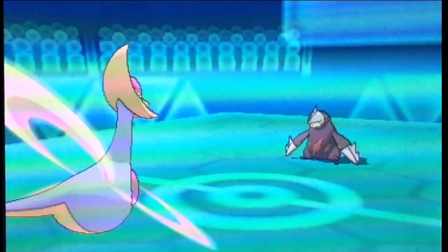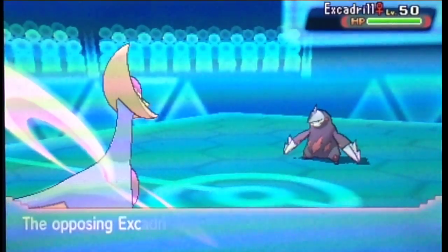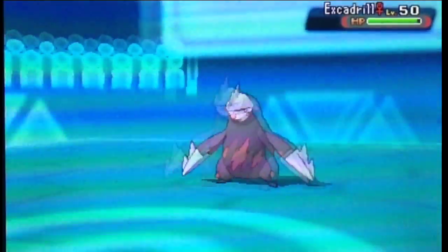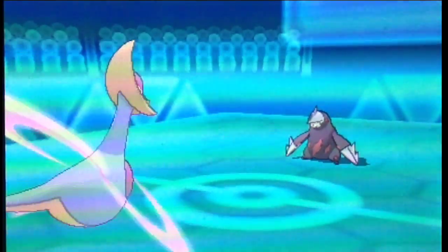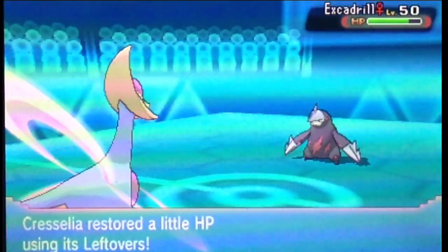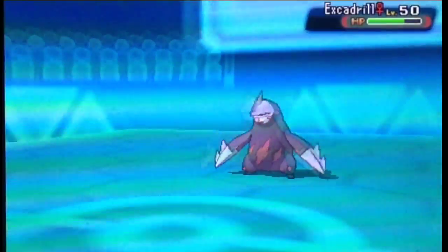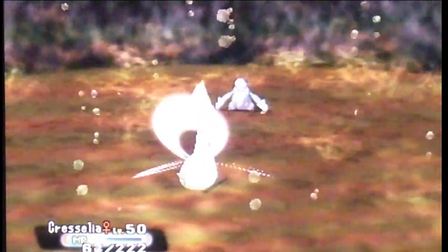We have Escavalier here setting up — I expected that, so we go for Reflect, which like Light Screen cuts down physical attacks. I go for Sideshock to break his balloon. I really didn't want to switch out because he was obviously predicting me to switch, which is why he went for Swords Dance instead of attacking. I didn't want anyone to take a plus-4 Earthquake or Iron Head. He goes for Earthquake, and of course he has Mold Breaker, so my Levitate ability is nullified. The Earthquake works against Cresselia, but Cresselia, you did a ton of work this match.